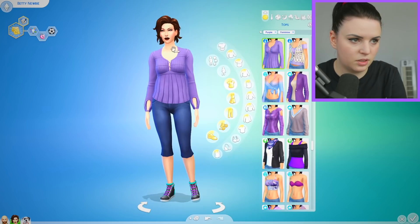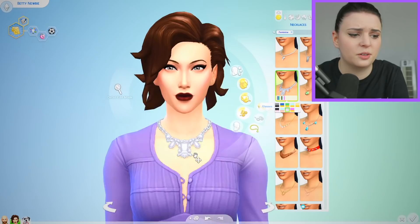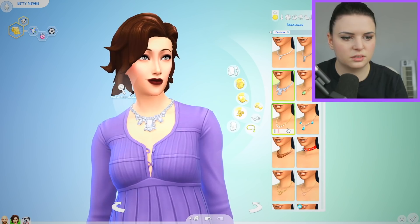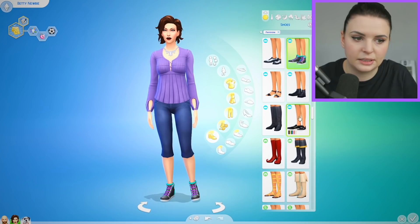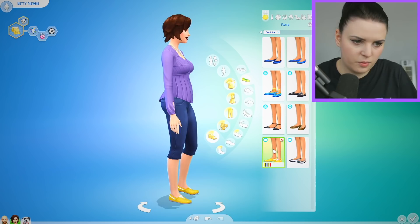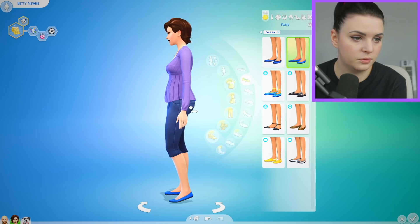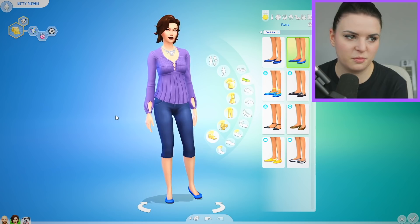Accessories. Why are all accessories in different places in this game? Like, just put all necklaces in one place, please. Oh, that looks really similar. I think that's going to be the one. Now, those shoes — they got to go. No dark green. Well, I guess blue's going to be as close as we can get. I really wish there were pointier ones that worked, but they'll have to do. She didn't have those voluptuous curves. I think that's a bit more accurate to the Betty Newbie from The Sims 1.